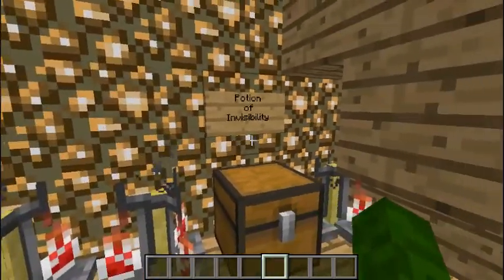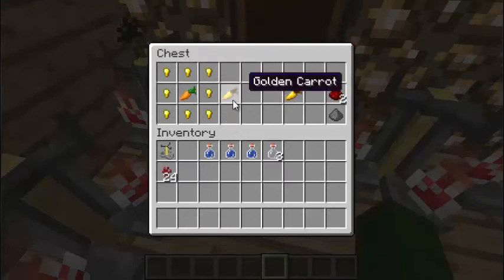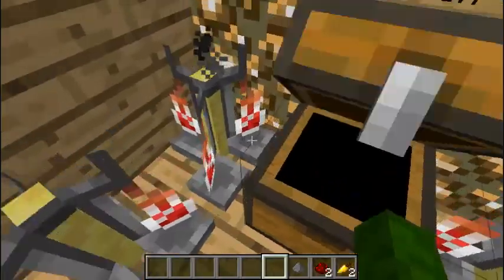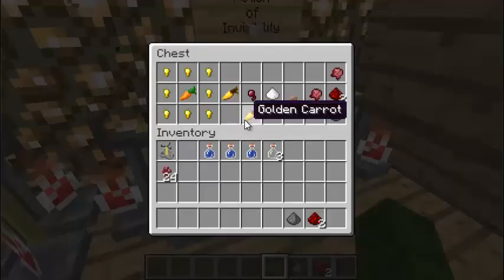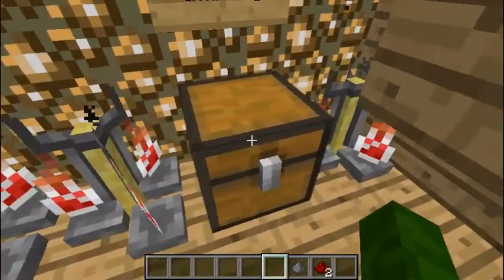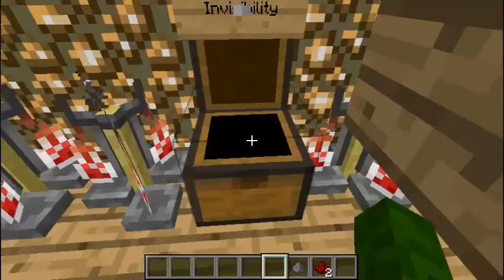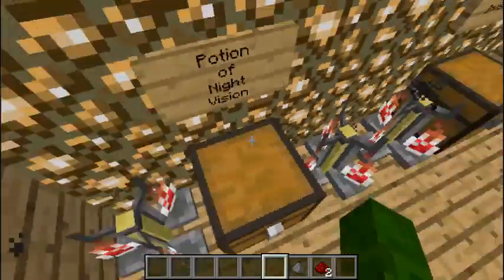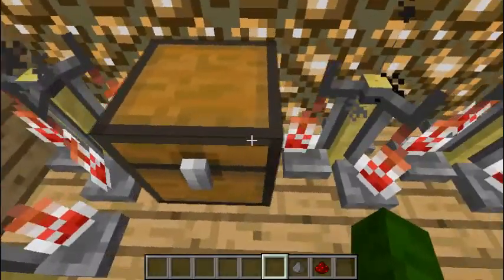Now let's move on to the Potion of Night Vision, which people really have trouble with. What you need is one carrot and eight gold nuggets — you get those from killing Zombie Pigmen. That gives you a golden carrot. Just throw that in there and it starts brewing. For the Potion of Invisibility you also need golden carrots in order to make the Night Vision potion first, and then you need a fermented spider eye — which is made from one spider eye, sugar, and mushroom. I've checked all of these before I made them.